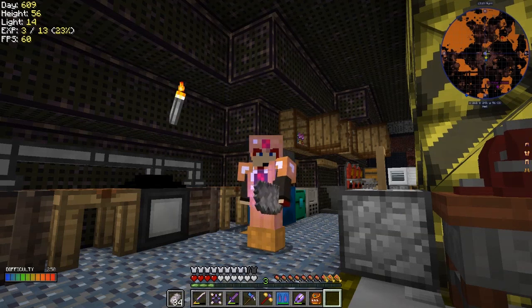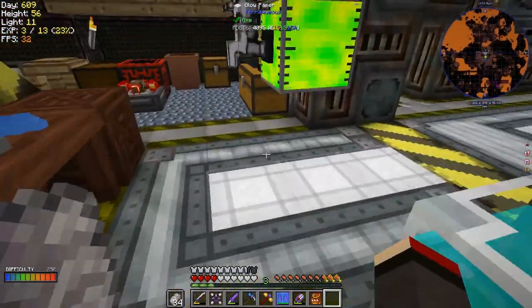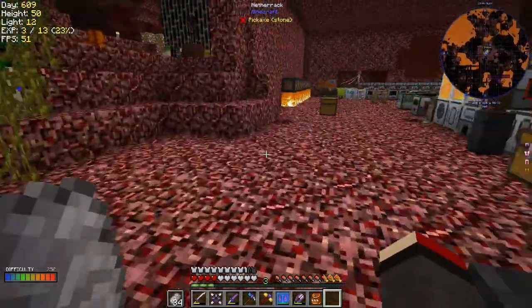Hello everybody and welcome back to Lost Souls. In today's episode I've been doing a few bits and pieces off camera, like building another mob farm in the overworld. But let's make something first - we've got our purple slime. We'll put it into the bonsai hopper so we should have plenty of slime balls, and I'm going to do this anyway.